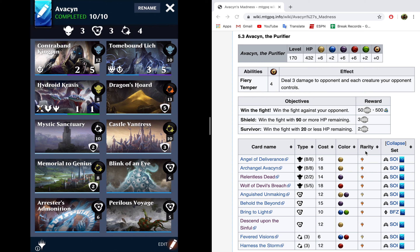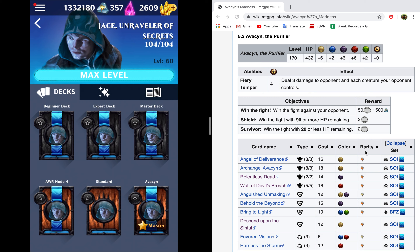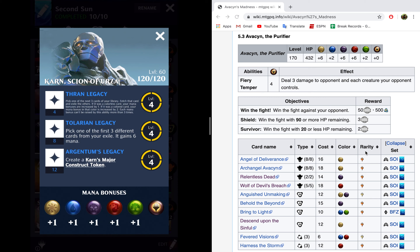If you do this, you'll find you have a really easy time not only beating this node but achieving that shield objective. Even if Avacyn pings you down below 90 before the end of the fight, the game will take any health you've gained in excess of your max health total and add it to your health total at the end of the battle — so that'll help you with that 90 or more health. The deck I'm going to use is a Karn second sun deck. I wound up swapping out creatures with removal effects for five-color creatures — Niv-Mizzet Reborn and Sphinx of the Guild Pact — so that when I use Karn's first ability, this Thran Legacy gives all of my mana bonuses a permanent +2 boost, which is absolutely phenomenal.